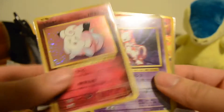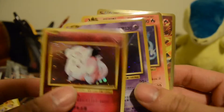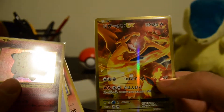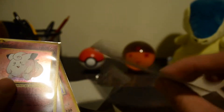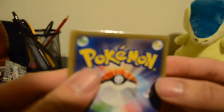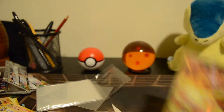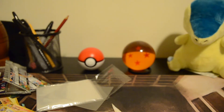Recap for you guys: out of three packs we got a Clefairy holo, Mewtwo holo, Nine-Tails holo, and the Charizard EX full art secret rare! Oh my gosh — is this mint condition? It is! Best pulls guys. Thanks for watching and stay tuned for more. I'll be coming out with new Pokémon cards and maybe a vlog. Peace!